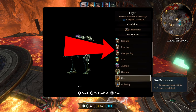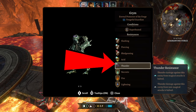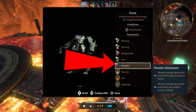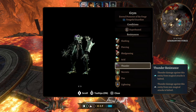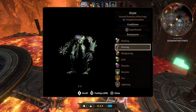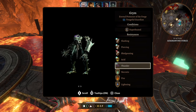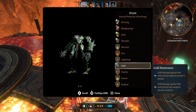He's immune to necrotic, fire, and lightning, so don't use any of that. The little white arrow means you can use it, but he'll only take about 50% damage from those. Thunder, acid, piercing, and slashing do work on him, but he won't take that much from those either. Bludgeoning is the one that really hurts him a lot.